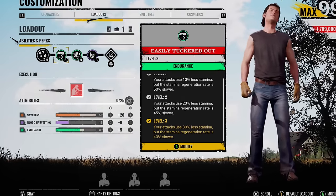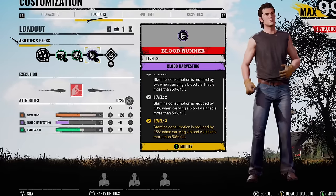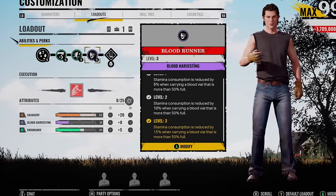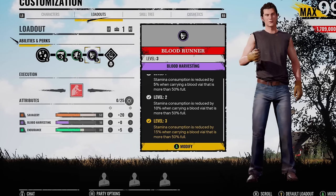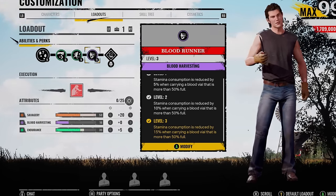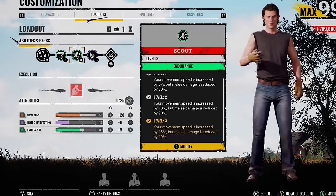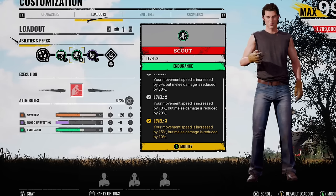Easily Tuckered Out got nerfed slightly. So I was thinking, what if you have Blood Runner as well? Stamina consumption is reduced by 15% when carrying a blood vial that is more than 50% full. At the start of the game, maybe you could get away with stealing a few blood buckets from anyone else — depends if there's good granddad perks or someone's running the blood build. If not, if you do a little bit of damage to the victims, this is going to fill up quite quickly. But as soon as we get that stamina reduction along with Easily Tuckered Out, I feel like it's a good mix with Johnny.